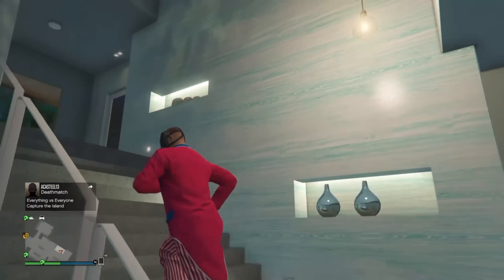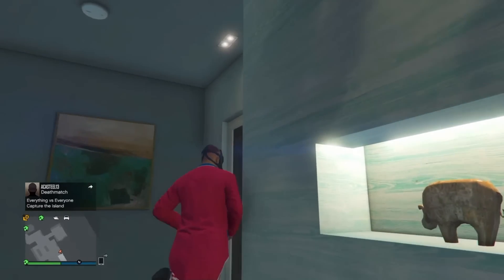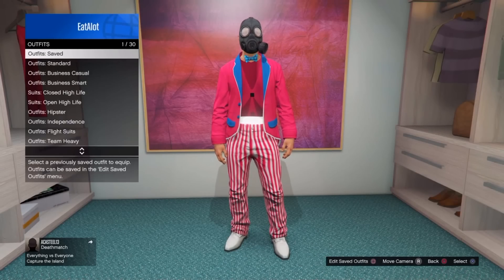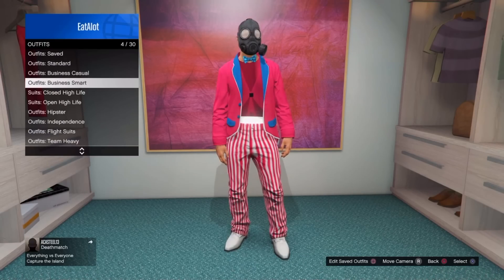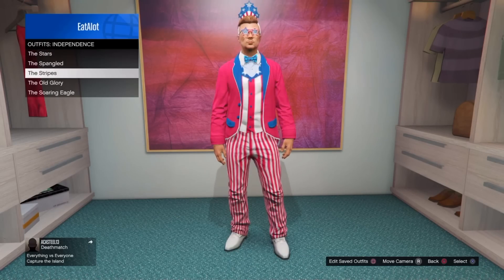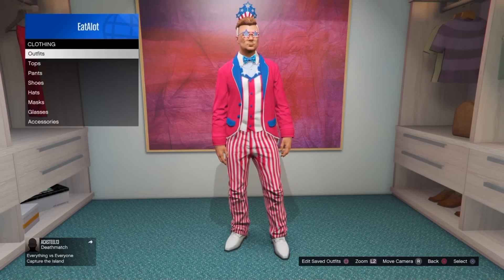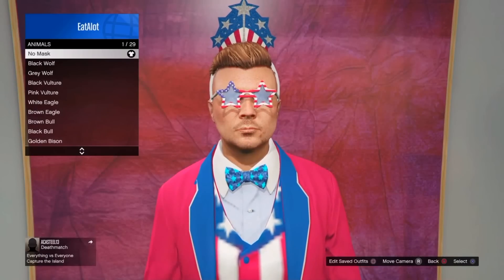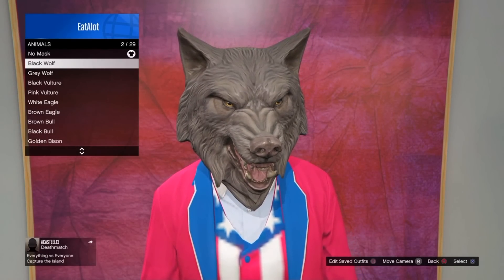Make your way to your apartment and once you're in your apartment make your way to your clothing room. Once you're in the clothing room, equip any outfit that has a vest shirt under it. I chose the Independence Day outfit.